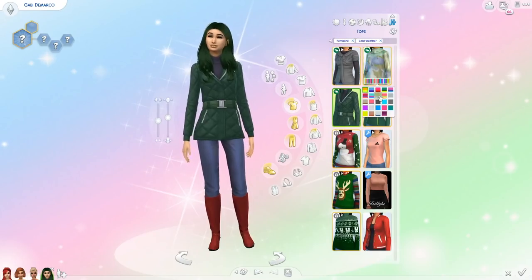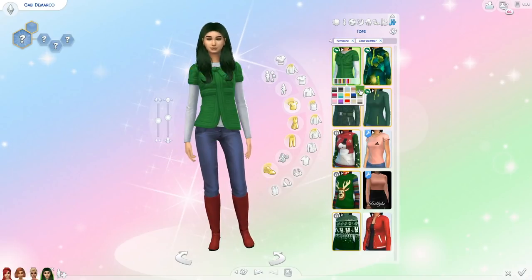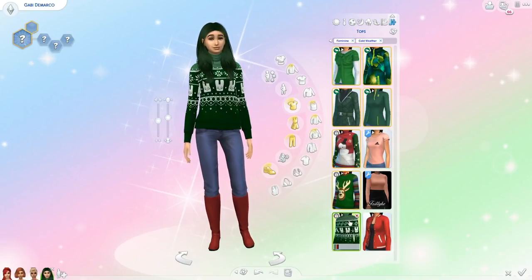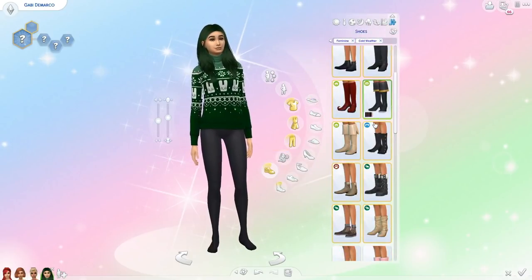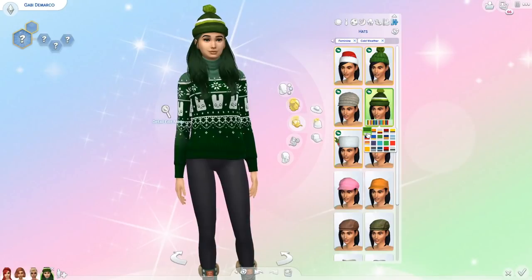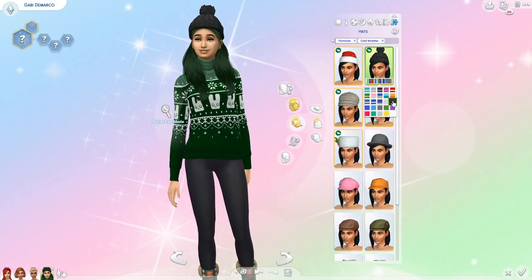Last is her cold weather outfit. I was going to go super wintery with a big puffy jacket, but I found this really cute green Christmas sweater that I thought was perfect. I paired the green sweater with some black leggings, then gave her some green boots, a hat, and some green gloves.